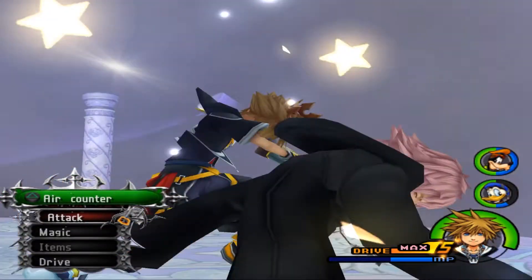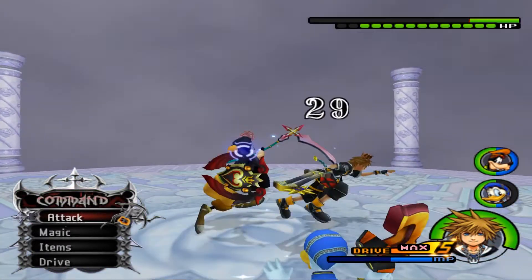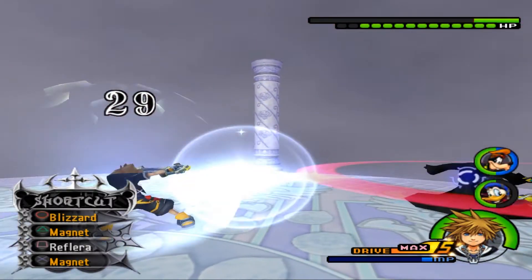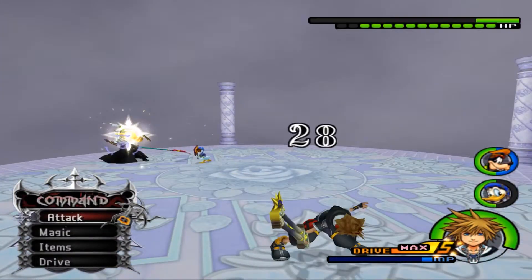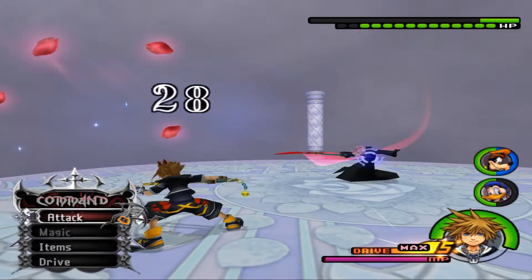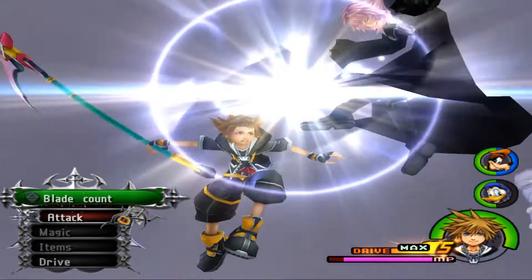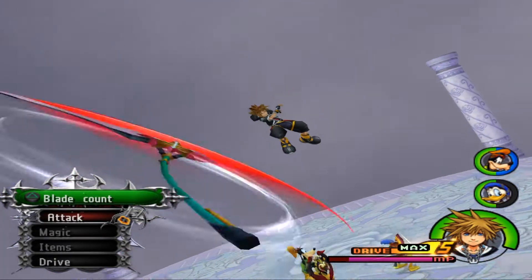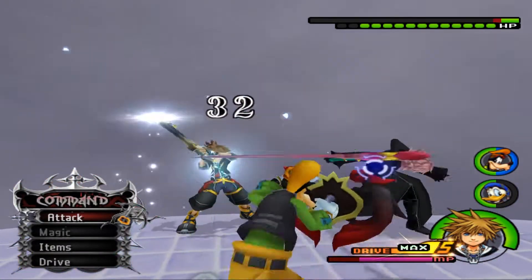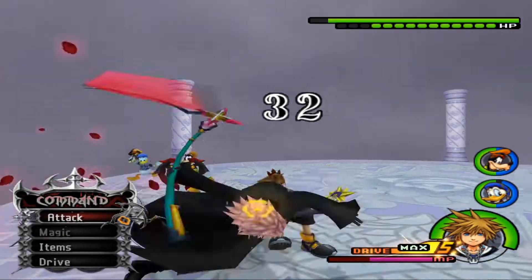Air Counter - I think that might have been a mistake, I probably should have gone for the other one. Oh no, this is actually the one I wanted because that's the one that deals damage. Wait, is this Data Maluxia? He's got way too much blade count - he's got way too much HP. Is that Data Maluxia? Now Data Maluxia starts the fight with a different pattern though. I don't know.